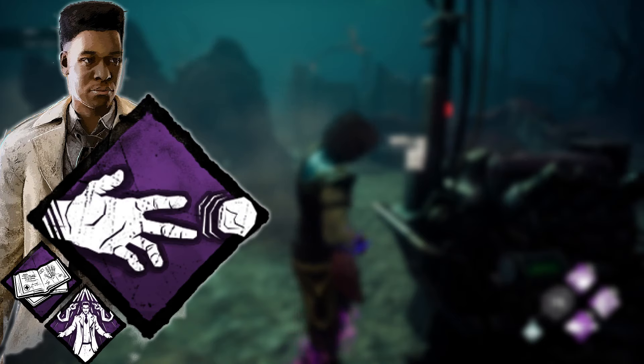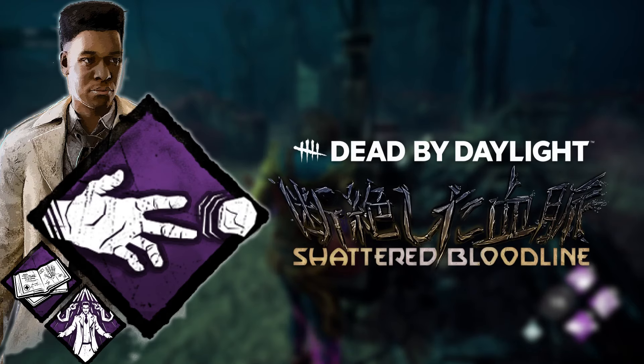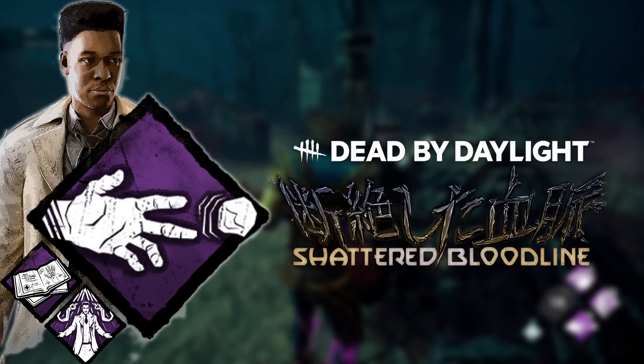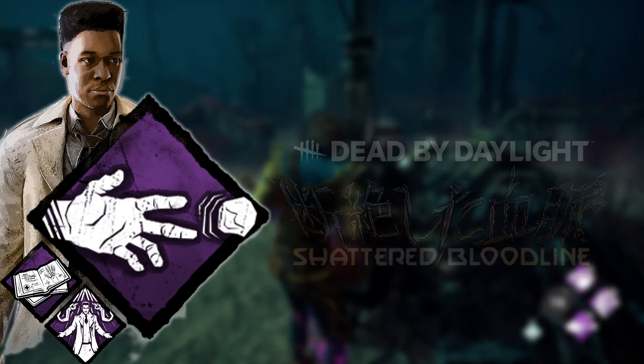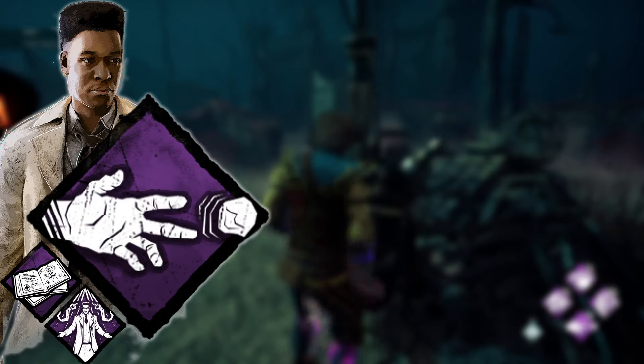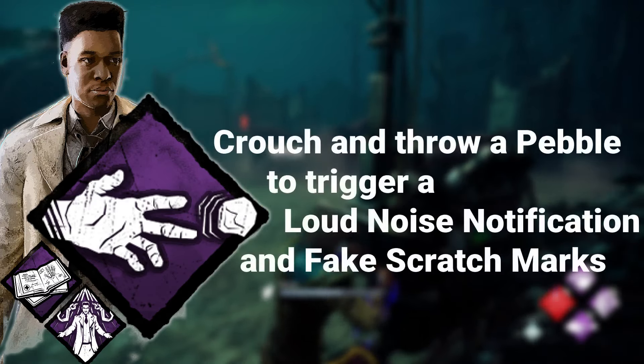Diversion is an Adam Francis teachable perk, added on September 18th, 2018, as part of the Shattered Bloodline DLC. It is best described as the first distraction perk ever added to Dead by Daylight, and serves as just that — creating a distraction notification for the killer. It's simple, and it's supposed to be.